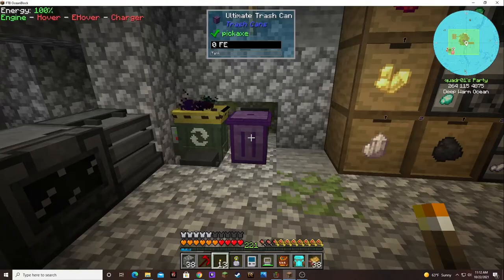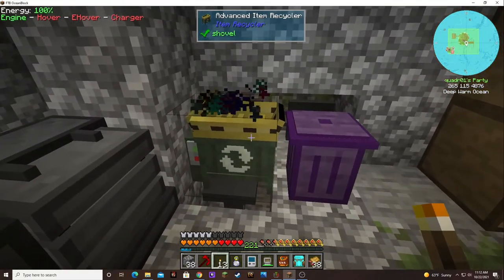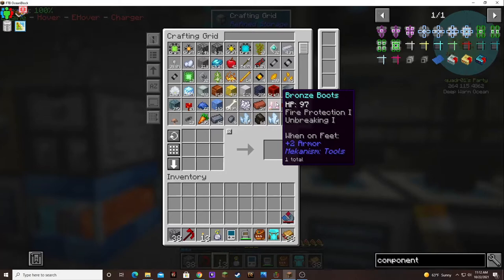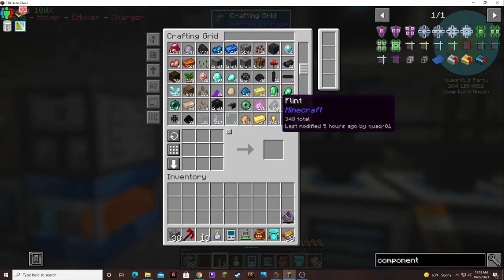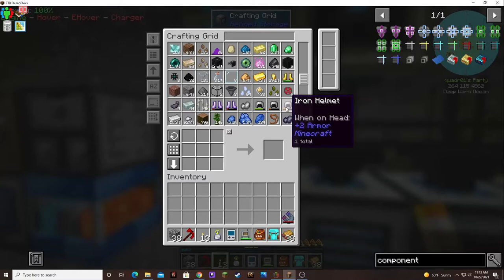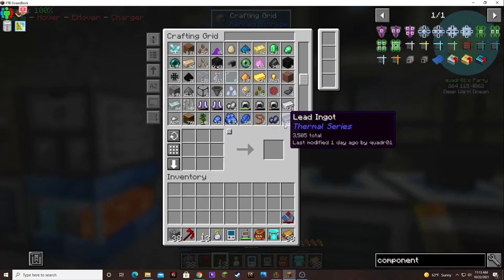These are working great now, but I do believe I'm either gonna need another recycler or another trash can, or possibly both. I'm getting bronze boots and also iron. The iron I bet can be broken down; I don't know about the bronze though.